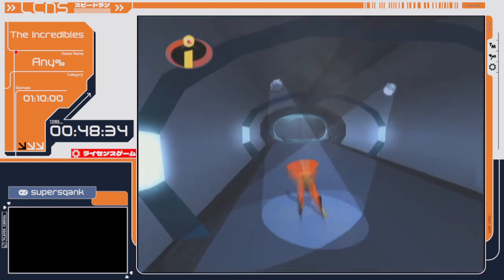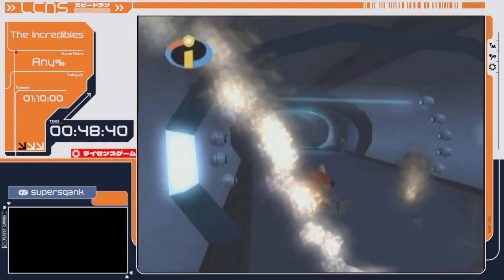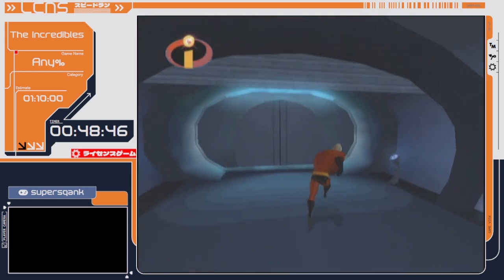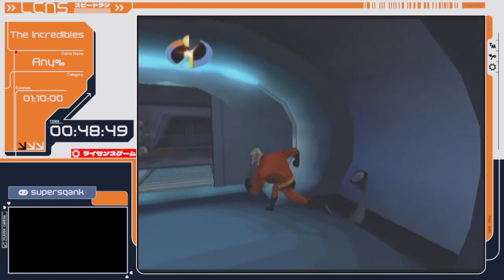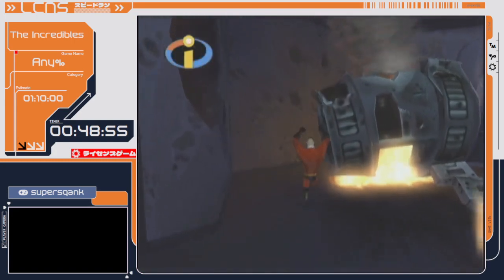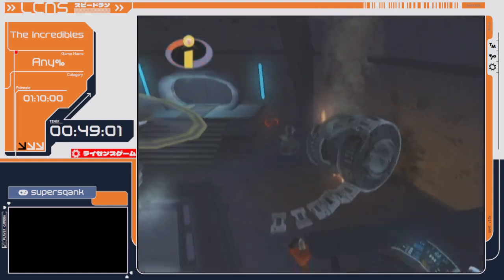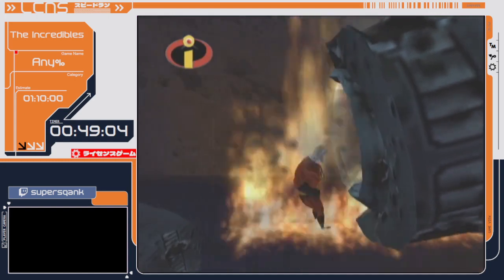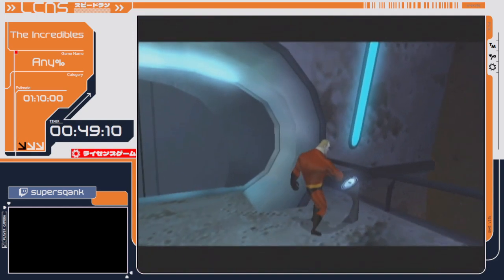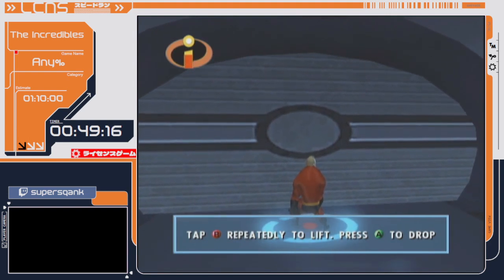I'm going to get hit on the lasers intentionally — you'll see why in a bit. This next room has another skip. Normally you have to fight another one of those stupid tanks, which takes a long time. But we can skip it — and not only can we skip it, we can genuinely skip it very easily. This is one of the few easy skips in the game. We can jump on here, jump up here, hit the checkpoint trigger, and then death abuse. That's why I took damage on the lasers earlier — the lasers do a bit more damage than the fire. Then we can proceed to the next area. That saves probably two minutes.